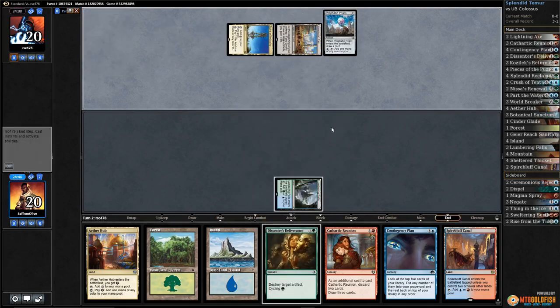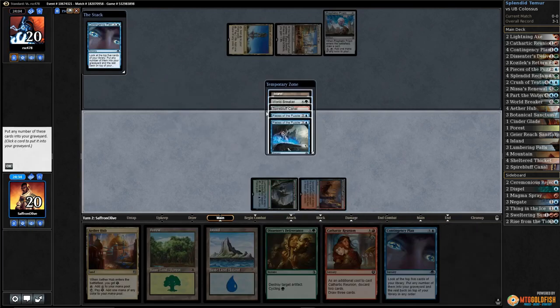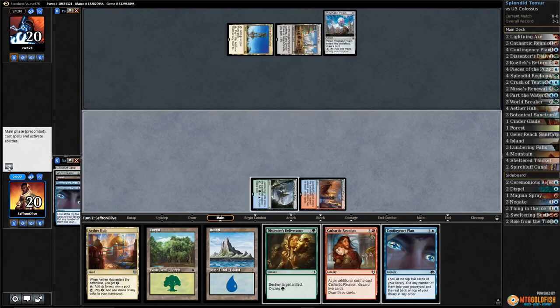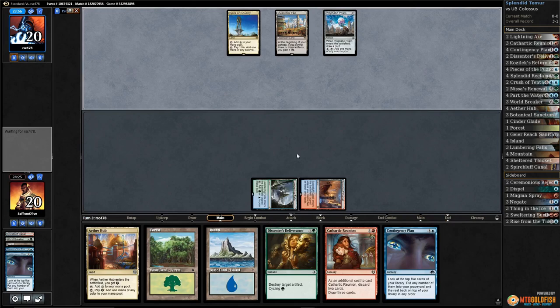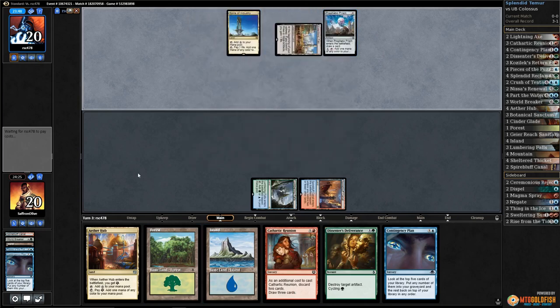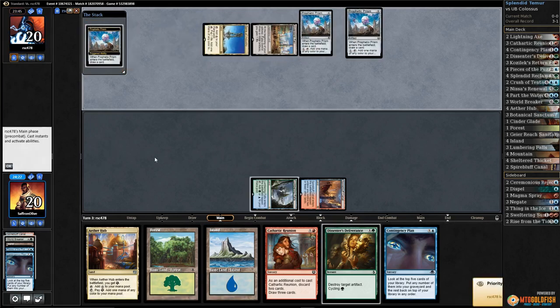I guess we just lead on Contingency Plan — mill, mill, mill, mill — keep. So keep one Pieces of the Puzzle. I don't know if we're actually going to have time to cast two Pieces of the Puzzle. We should be able to cast it next turn, and then the following turn is when we might have to worry about combo stuff. It could just be that our opponent is playing a Metalwork Colossus deck and then we're less worried about getting combo'd off.